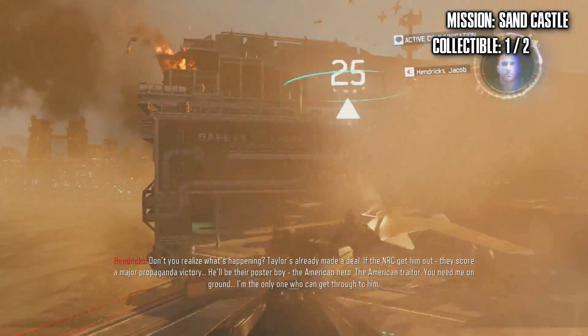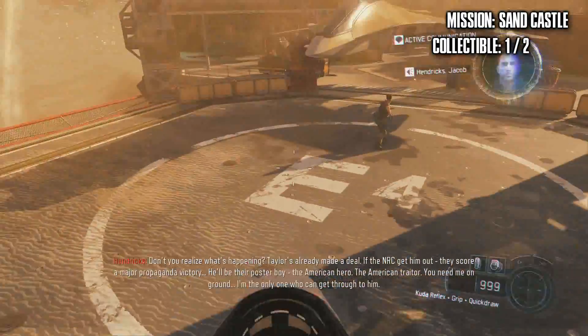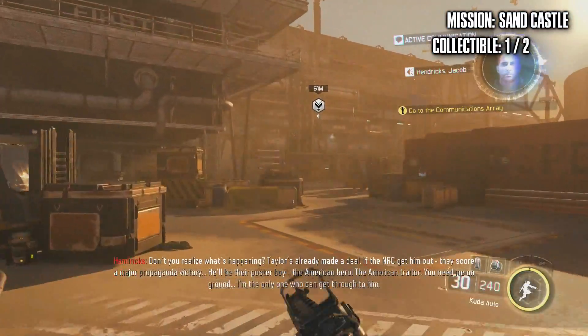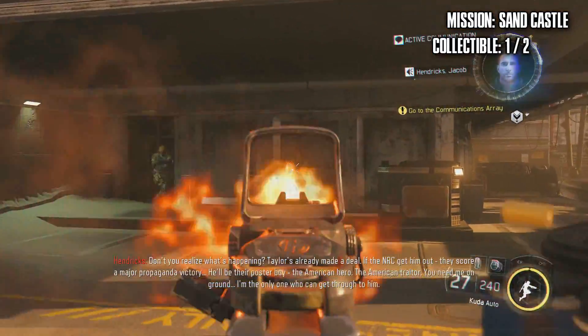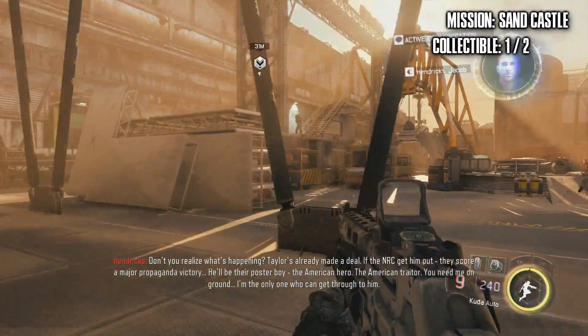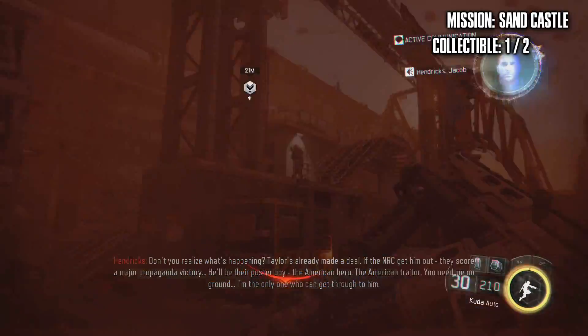Don't you realize what's happening? Taylor's already made a deal. If the NRC get him out, they score a major propaganda decree. He'll be their poster boy — the American hero, the American trigger. You need me on the ground. I'm the only one who can get through to him.